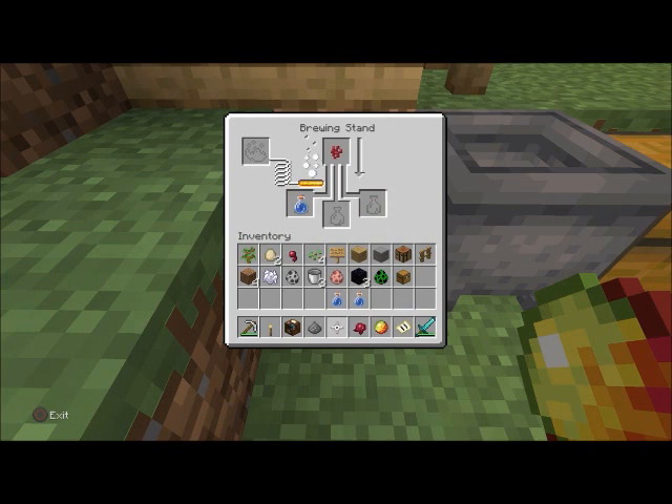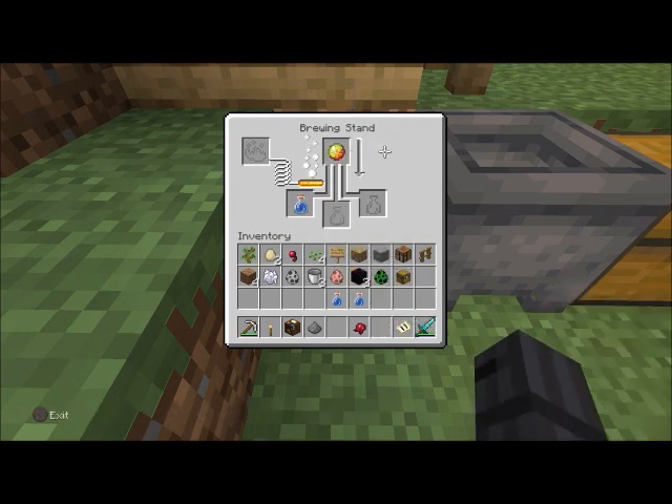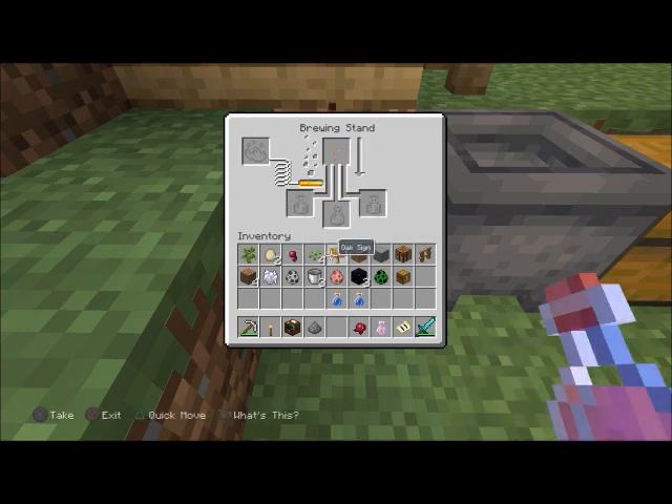First you've got to put a nether wart in there — it should make an awkward potion, which does not affect you at all. For a lot of potions you need to put nether wart in first, sometimes you don't have to. Then put another ingredient in — it does matter what you put in. You use magma cream for fire resistance, spider eyes to make poison, and a puffer fish for water breathing. Then you should get the trophy.